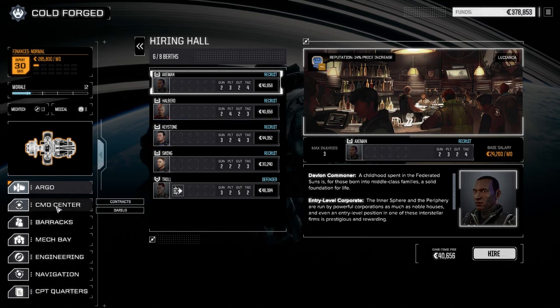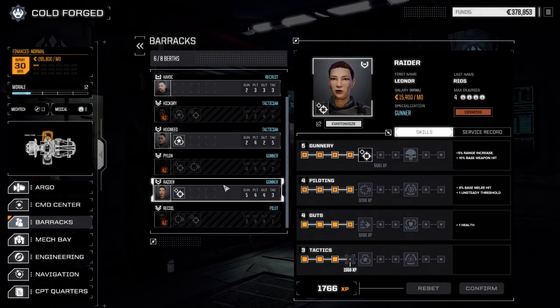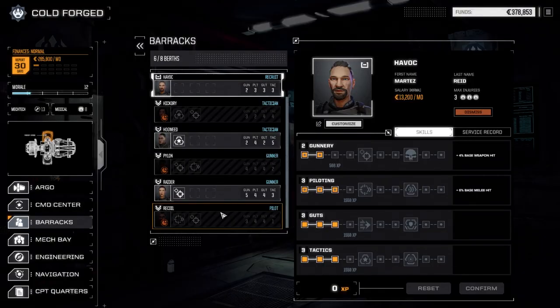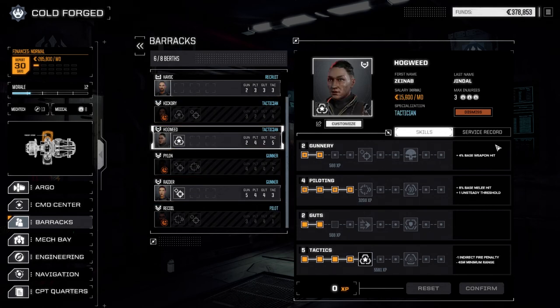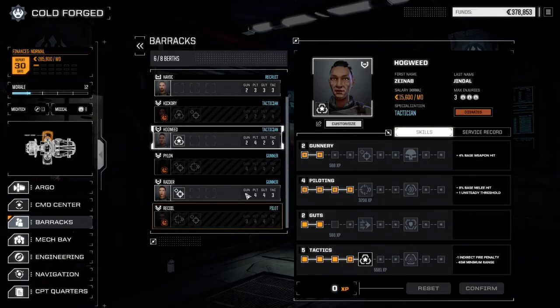We can't not hire this person — alright, Hogweed, you're on! Keystone — ready for orders, Swing 18, a little more experience, guts is up, price is a little high, so I think maybe we'll hire Havoc instead. Okay, so we've got a couple new MechWarriors. Let's go into the barracks and have a look. We still need to get one more. Let's get Havoc and Hogweed their uniforms. Everyone's got their uniform — nice. So now we just need one more pilot.